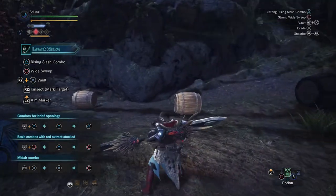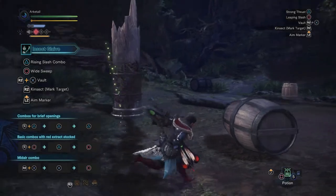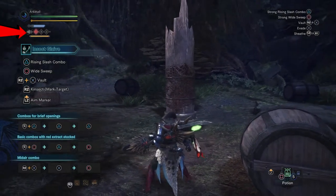The important part is recalling your Kinsekt to collect the buff it has obtained, indicated by the color of the Kinsekt in the upper left corner.